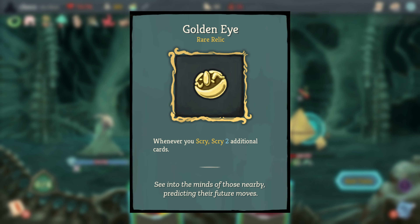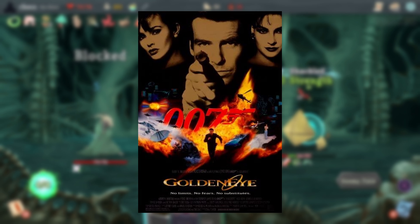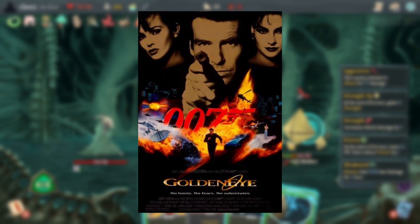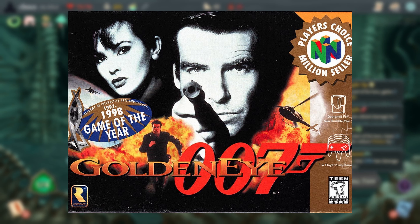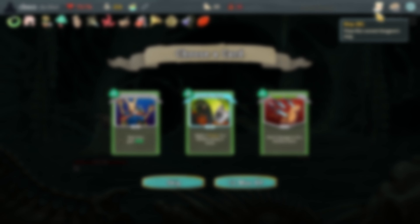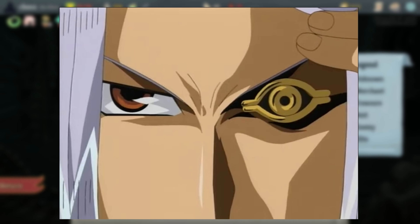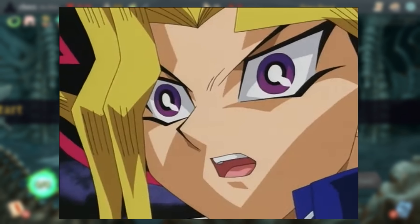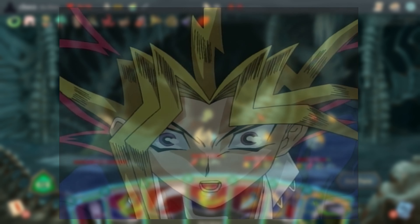GoldenEye is probably a double reference. The first is to the 1995 James Bond movie GoldenEye, one of the most popular films in the series. GoldenEye also has a 1997 video game adaptation that was incredibly influential in the history of first-person shooter games and the speedrunning community. The second reference is likely to the Millennium Eye from Yu-Gi-Oh!, whose power was the ability to see into the mind of your opponent — similar to how scrying extra cards lets you peer further into your own deck.